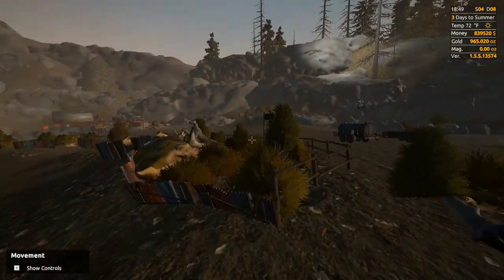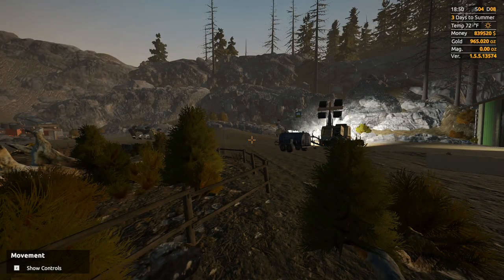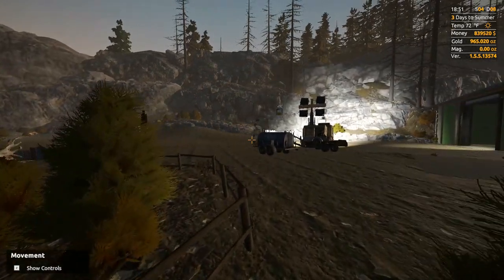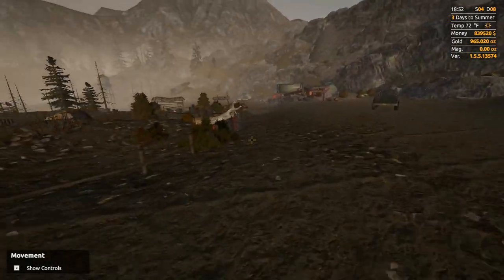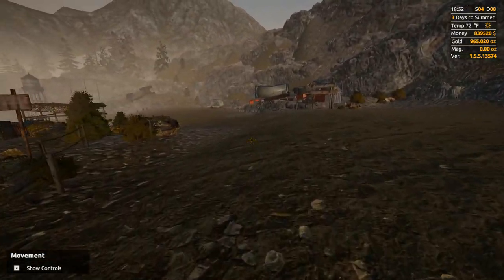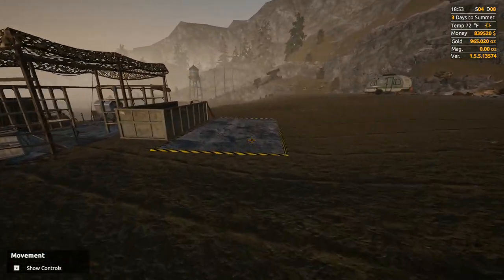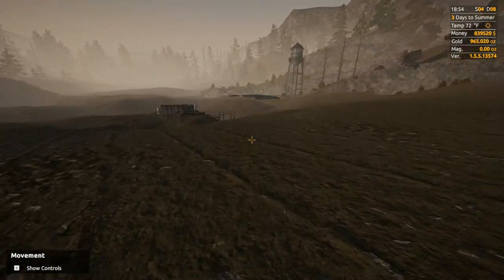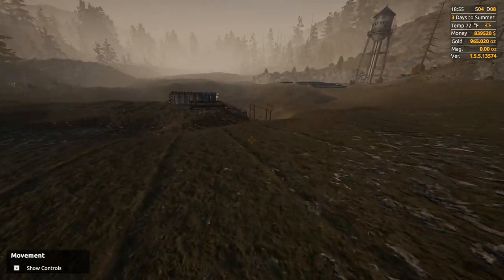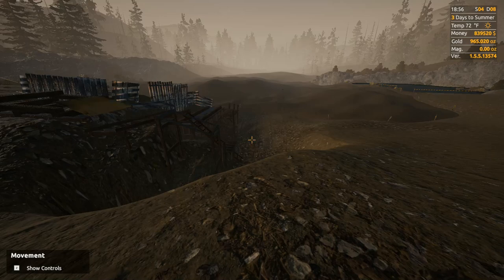Everything just reset and flew around — apparently they're really not gentle on our stuff, they just lobbed it everywhere. Let's go take a look and see what is what. Coming all the way down here, as you can see, everything is gone — all our equipment and everything. That means we've got to transfer it all back out here and get it all reset.